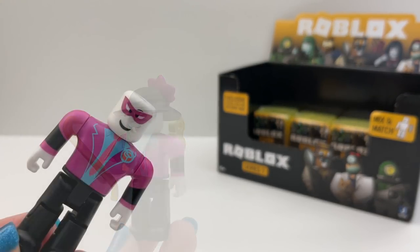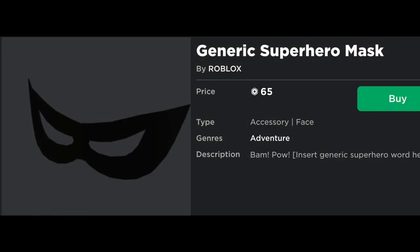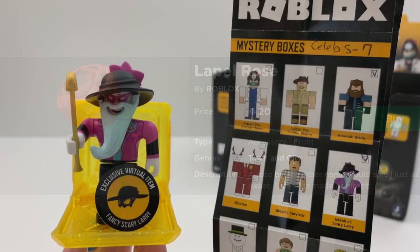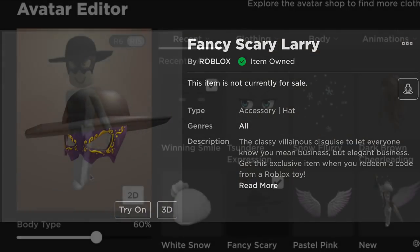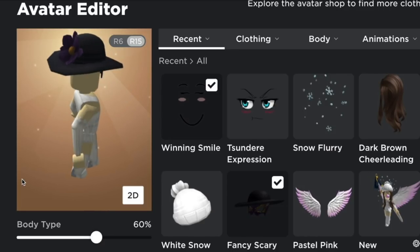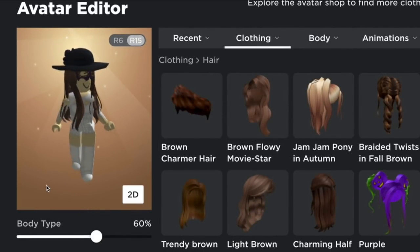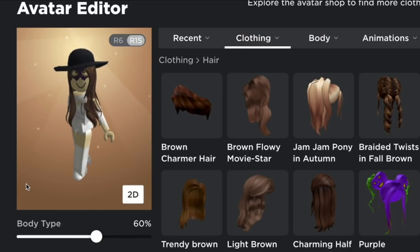Oh, and he has a really cool face underneath everything. I think this would be the mask from the figure and this would be the rose from the shirt. Let's see. It says the code for this is a Fancy Scary Larry. Oh wow, it's a hat and a mask. The hat is black. The mask is purple. Oh, there's a flower in the back. I like the gold design on the mask and the detail. So this does fit good with hair. It clips a little in the back, but not too much.